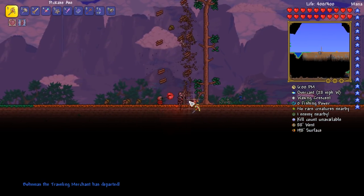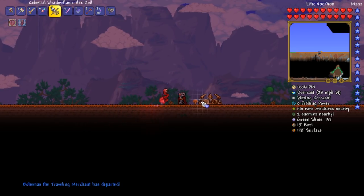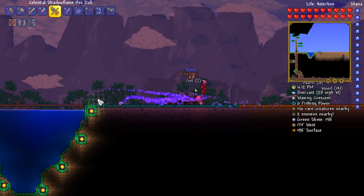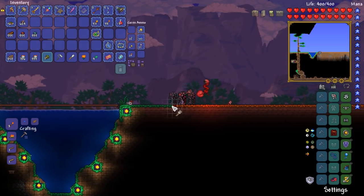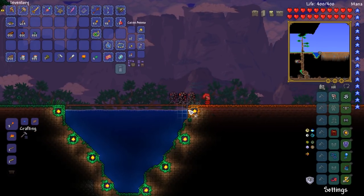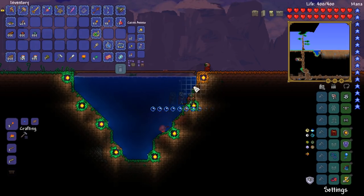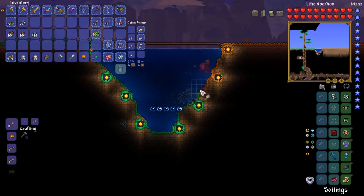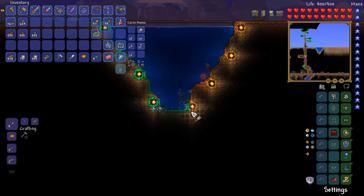We've got the other three components, which is pretty cool I guess. But we don't have the rest of it, which kind of sucks - but oh well, it doesn't matter, and the merchant's gone anyway. Oh my God, even the mushrooms are orange! That is so cool. I did not know that - I didn't realize the freaking mushrooms would also go orange, even though they're already kind of orange. Go figure. We're slowly but surely making progress with this thing.